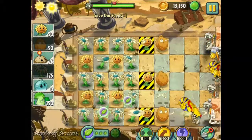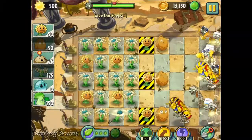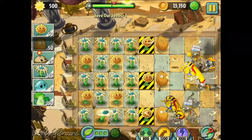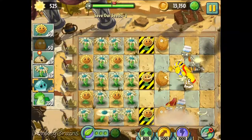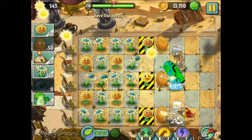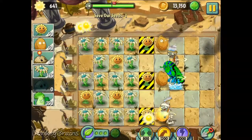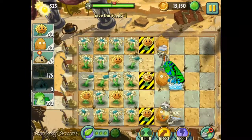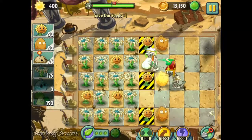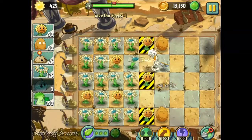Lanes that have endangered plants now have more bloomerangs each, so they're pretty protected now. I'm just gonna have to be careful to replace the walnuts when necessary. And I'm going to freeze this middle pharaoh zombie right now. Buckethead is getting killed by the bonk choy.